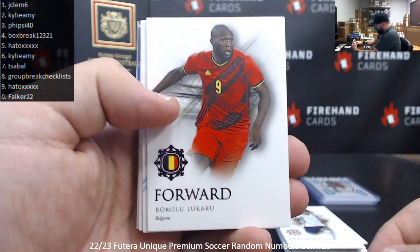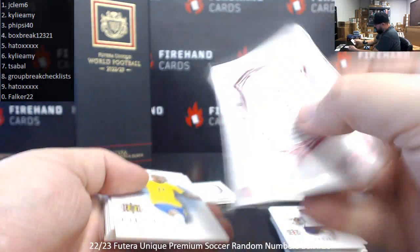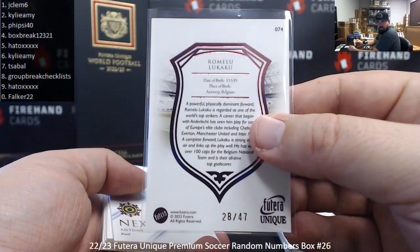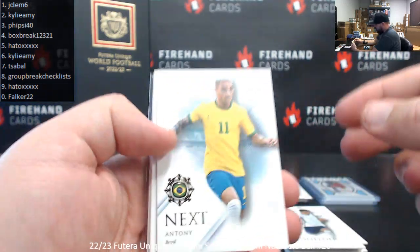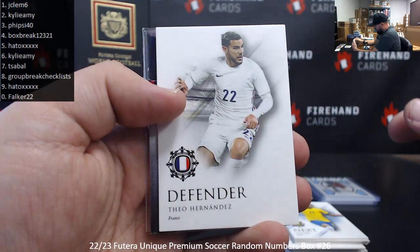Got a pink foil hero — Romero Lukaku for Belgium. Serial number 28 of 47, spot 8 to the group break. And Antony, Vinny Jr., Raul, Declan Rice, Theo Hernandez.